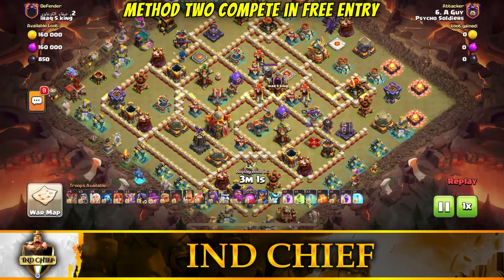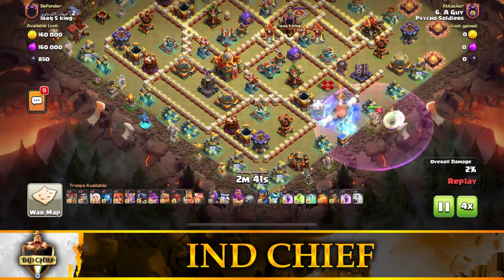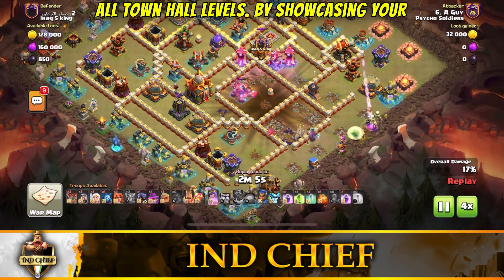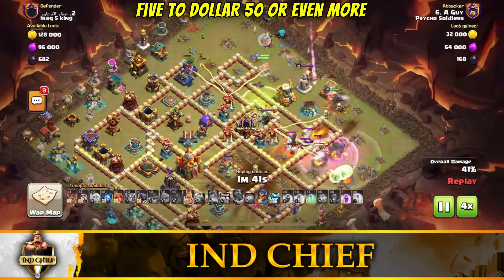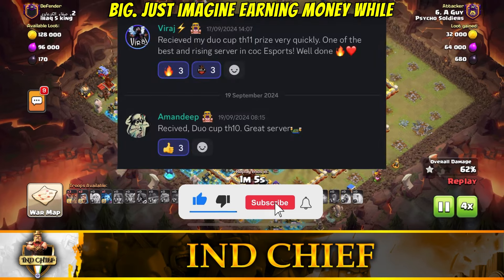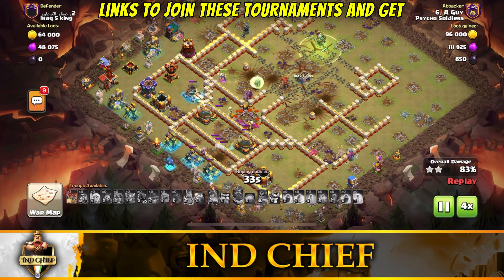Method 2: Compete in Free Entry Tournaments. Next up, we have competitive tournaments with zero entry fees. Whether you are a max townhall or even a rushed one, or a townhall 9 or townhall 16, these tournaments are open for all townhall levels. By showcasing your skills, you can win anywhere from $5 to $50 or even more per month. Here's a list of some ongoing tournaments on Discord and a few player reviews from those who have won big. Check the description for links to join these tournaments and get started today.